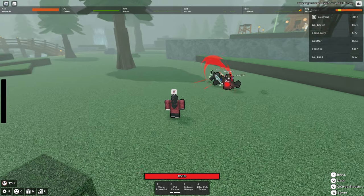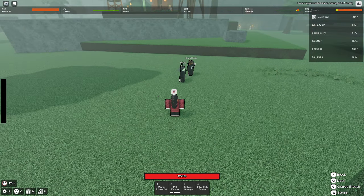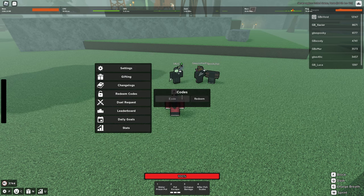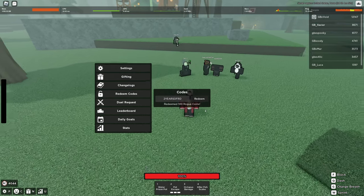Before we get into that, let's go ahead and use the new codes that came out. To use codes, press P then Redeem Codes. We have the code TS800K — let's go ahead and redeem that. Boom, 200 Rogue Coins. Then we're going to do the two years of RD code, marking the two-year anniversary.